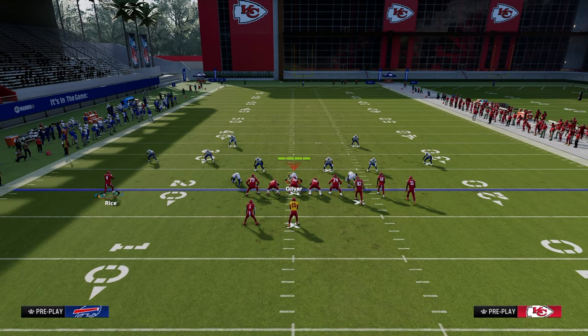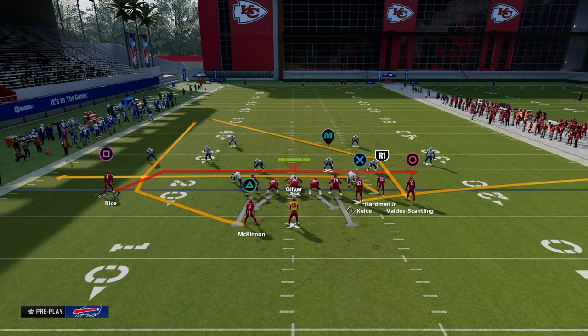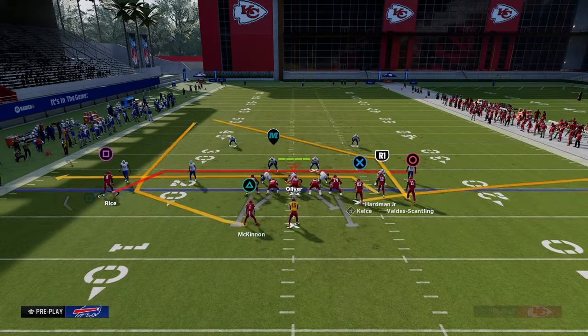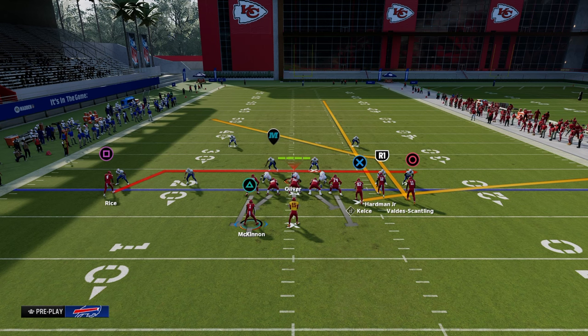The way we're going to run this offense is essentially through high-lowing the user in the middle of the field. It's going to be really good for double Mabel defenses and really good for cover four and all that kind of stuff. We're just going to streak the slot, block the running back — and this is the setup right here.